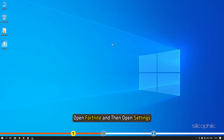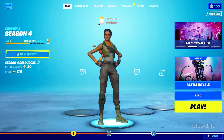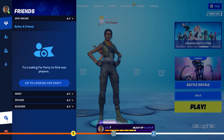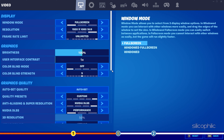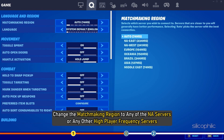Open Fortnite and then open Settings. Next, open the game settings by clicking on the Gear icon tab. Change the matchmaking region to any of the North American servers or any other high player frequency servers.